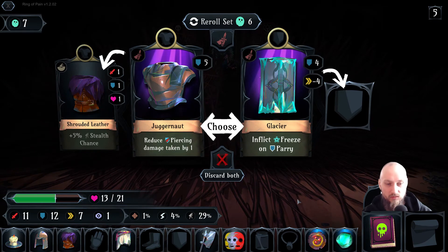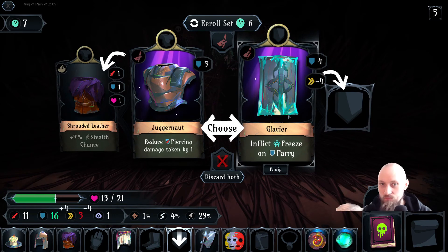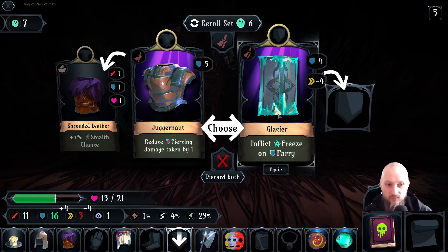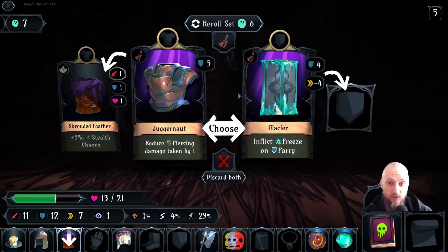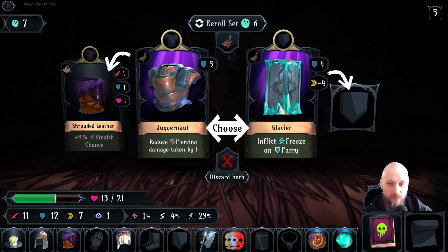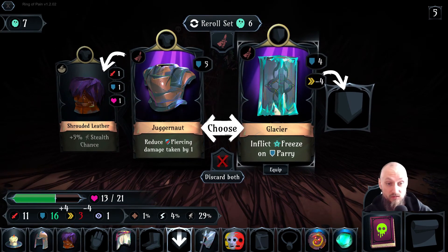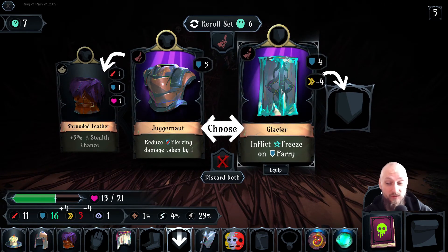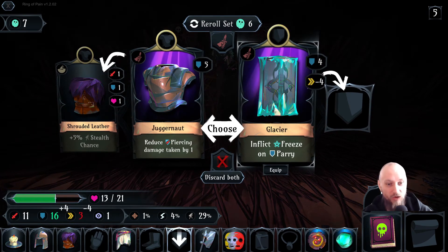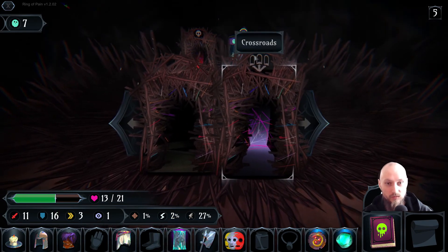Inflict freeze and parry — oh, that is actually really good. Both items are pretty good but since we have five... this is a really good item but this one — we already got twelve defense. This one is gonna make sure we often just freeze them. I like that idea. We're gonna go for the crossroads — sure, go for the crossroads and see what's in there.